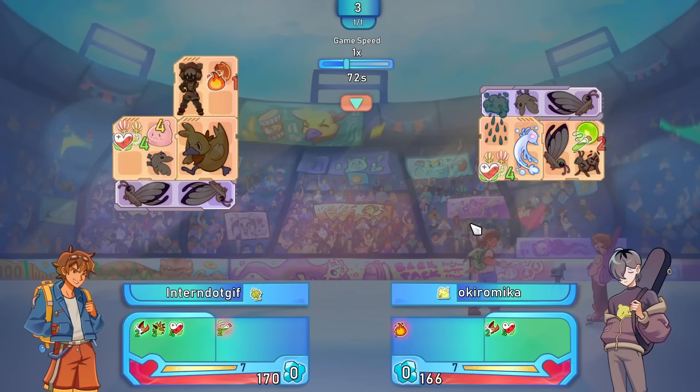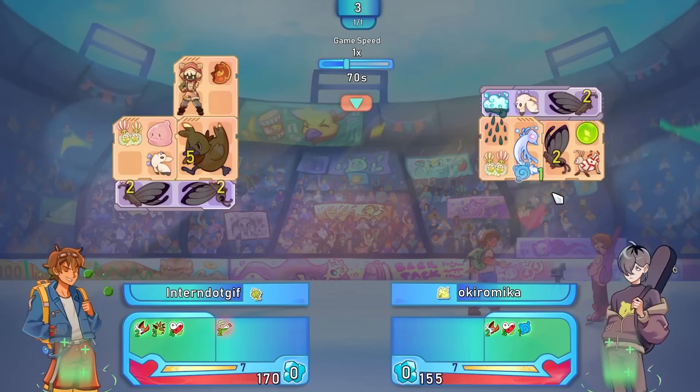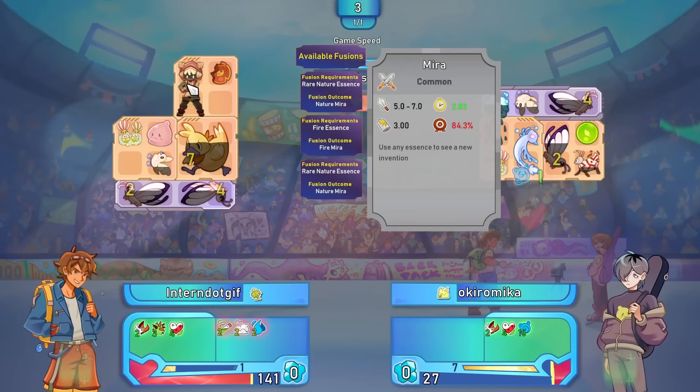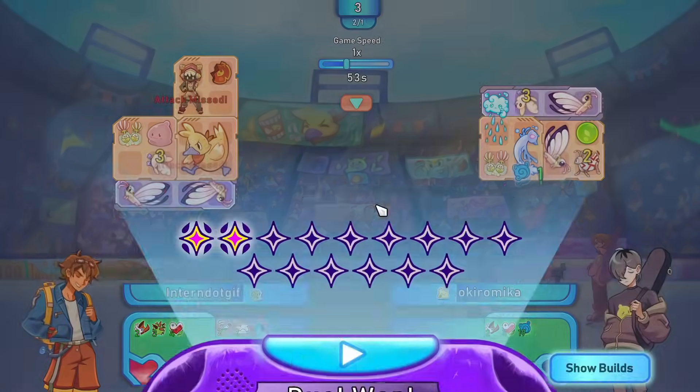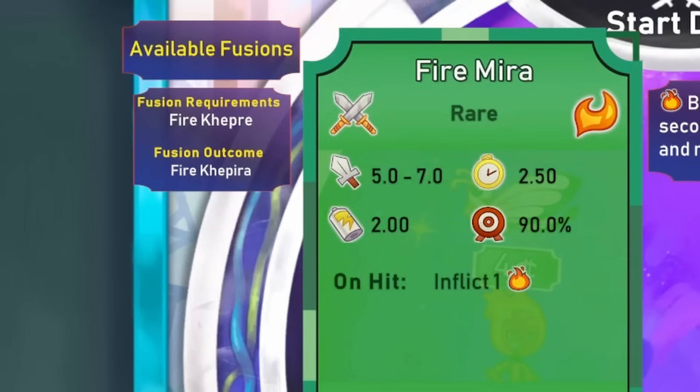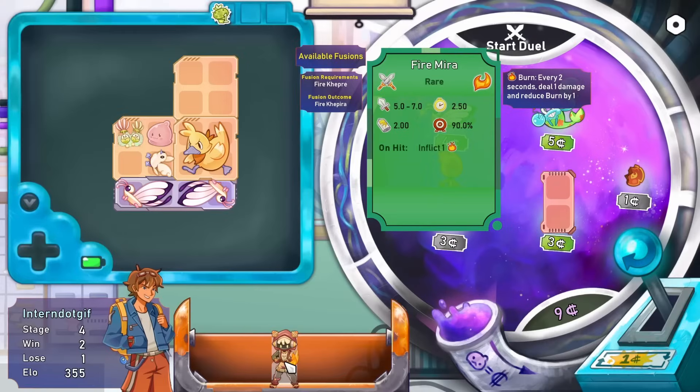We can also buy some regeneration here - that should be good. Hopefully it deals better here. They have a couple of butterflies there too, but the thorns are doing very good for us and they are taking so much more damage. This mirror is being very good right now. That's another win. And the mirror merged to a fire mirror, which now wants a fire Kepri to fusion again.